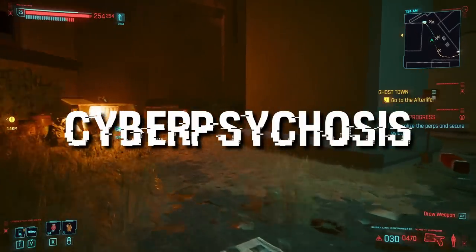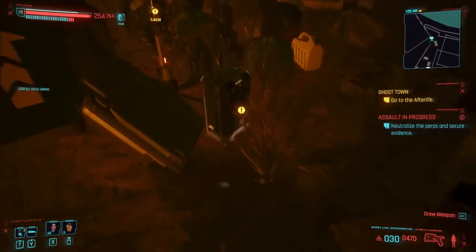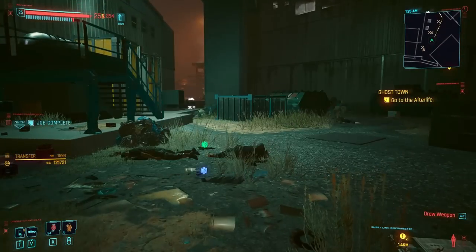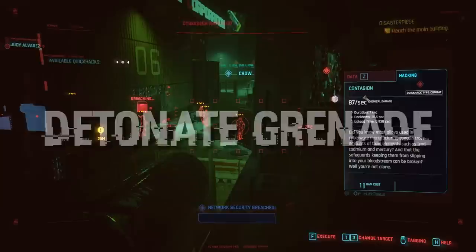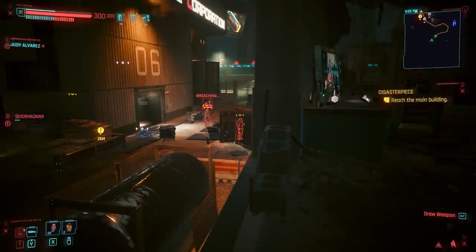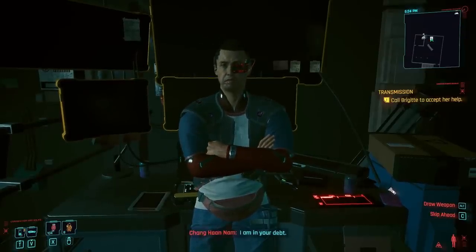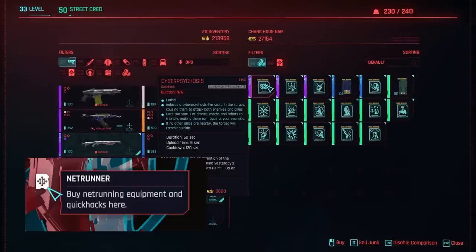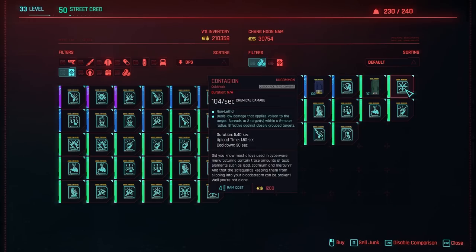Cyber Psychosis is great for turning enemies against each other, kind of like a Berserk mode. If you want to maintain stealth without killing your enemies, then Reboot Optics and Memory Wipe are useful quick hacks as well. My favorite quick hack to use is Detonate Grenade — it's not exactly ninja-like, but it is really funny. Most of these quick hacks can be crafted or purchased from Netrunner merchants. Look for the Netrunner logo on your map to find them. In some rare cases, you can extract quick hacks from access points if you invested in the relevant Intelligence perks.